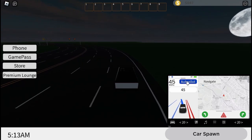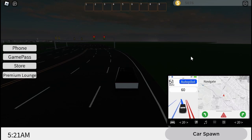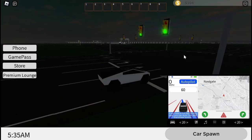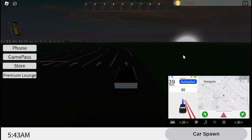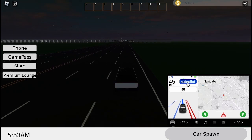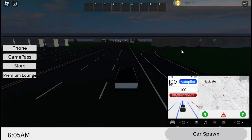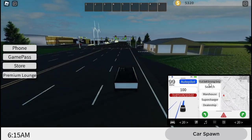We can also change the speed, which I think is pretty neat, so let's turn it up to 60. As you can see it's a red light - we come up to it, it brakes and comes to a complete stop. Now it's green and it can go again. How cool is that? And this is all done in Roblox of all things, which is just mind-boggling. It also has a navigation menu, which is for self-driving only.